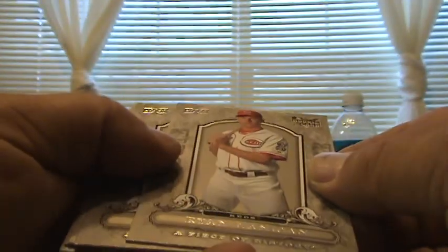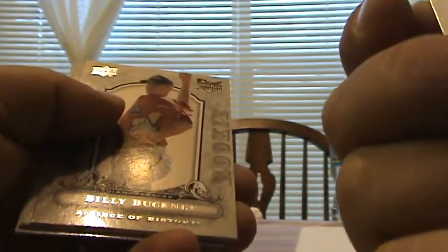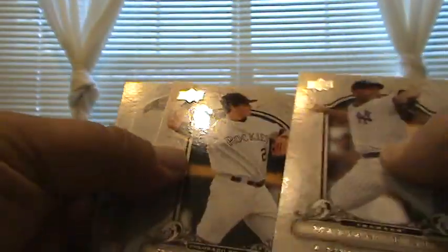Pack 3. Base cards. A Rookie of Brian Hannigan and another Rookie of Billy Buckner. And base cards.